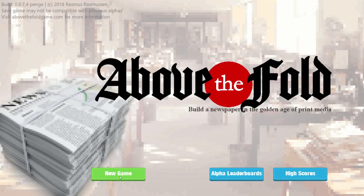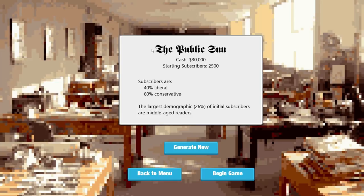I've not played this, so I don't really know what to expect. So in we go. This is the newspaper selection screen. I can't read that font at all. The Commuter Beacon — right, I can read that. We get a starting cash value, a starting subscribers value, and then a split of our subscribers. 57% are liberal and 43% are conservative. The largest demographic of the initial subscribers are seniors.